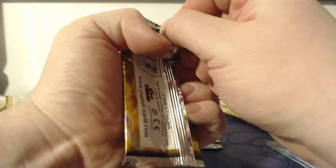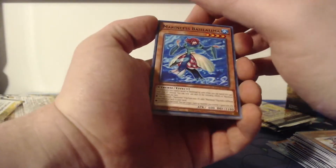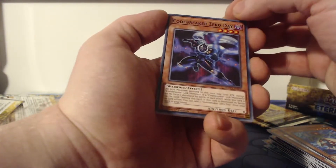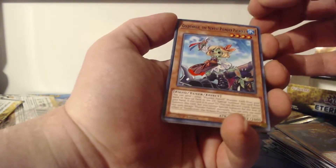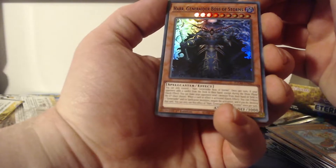Jia Wen is the last card in that pack. Looks like we've got five more packs to open — nothing extremely great so far, got two ultra rares and no secret rares yet. Hopefully I can get at least one secret rare. If I don't get one from this left side I'll be expecting one from the right side. Codebreaker Zero Day, Deep Sea Artisan, Golden Hair the Newest Plunder Patrol, Har Gene, Raider Boss of Storms as a super rare — I really dig that artwork, it looks really cool.